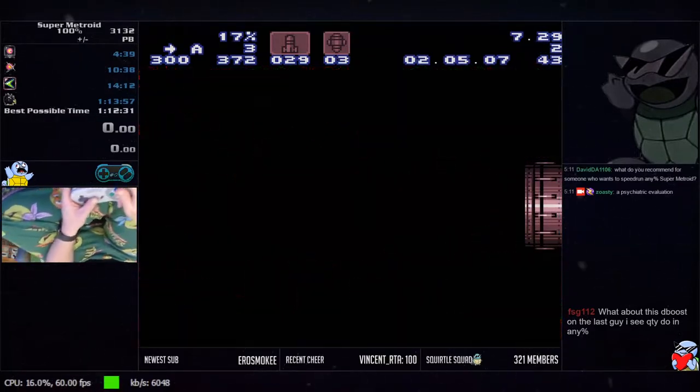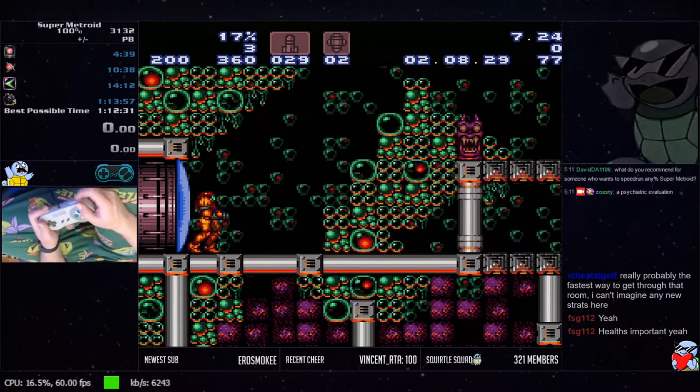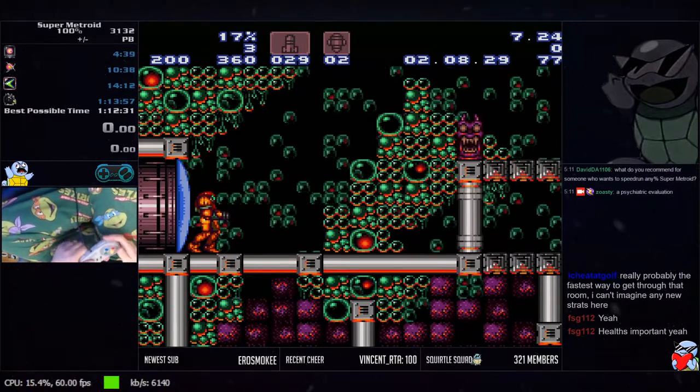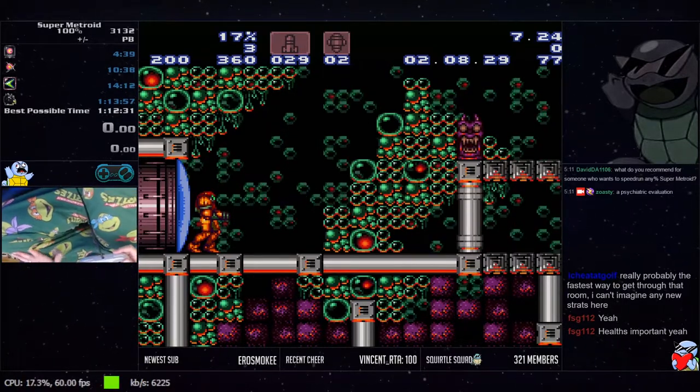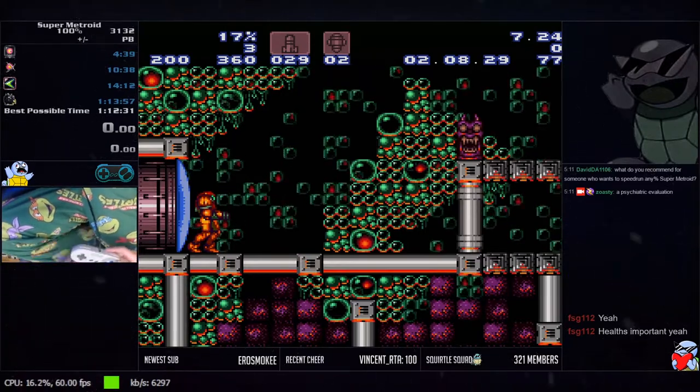Run through the next room. A lot of times people can't imagine faster strats, and then somebody comes up with something — QD is really good at that. QD is really good at being like nobody's come up with a new strat in this room and just finding something that saves five frames.